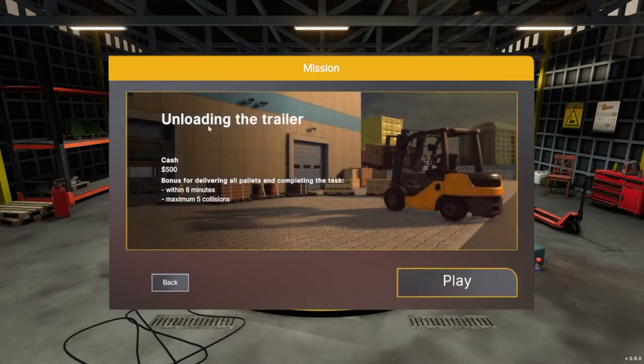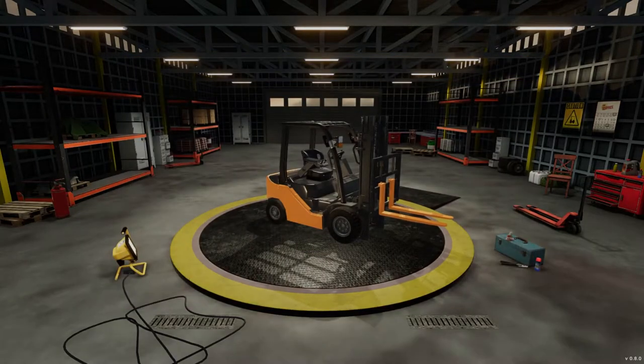The last thing I drove with rear-wheel steering was one of those electric pallet jacks you sit on. Okay, what do we got here? Unload the trailer — 500 bonus for delivering all pallets and completing the task. Do it within eight minutes with five collisions maximum. Let me take a swig of my beverage — at max five collisions, no more than five.